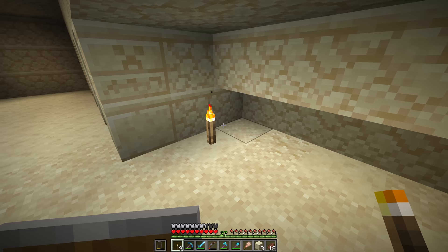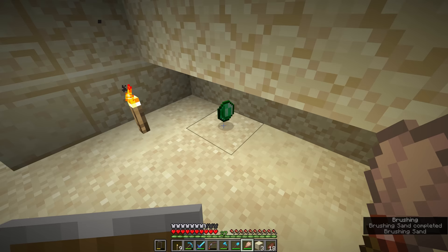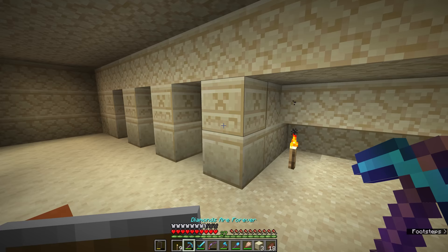We're going to grab the brush in our hand, hold down the right-click button, and start to brush the surface. An item will appear in the suspicious sand, popping out on top and converting it back into a regular sand block. And we have claimed an emerald as our first archaeological find. We might dig out a couple of the other blocks around here just to make sure there aren't any suspicious sand blocks hiding below the surface.